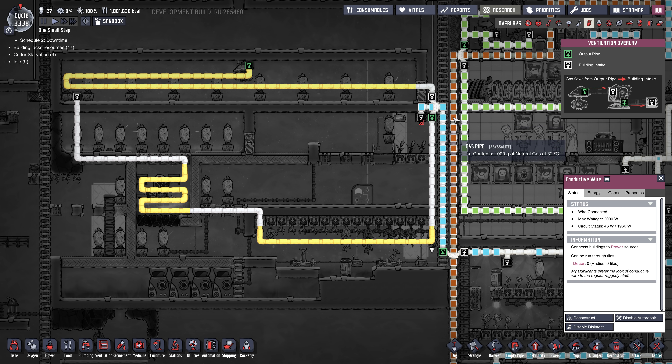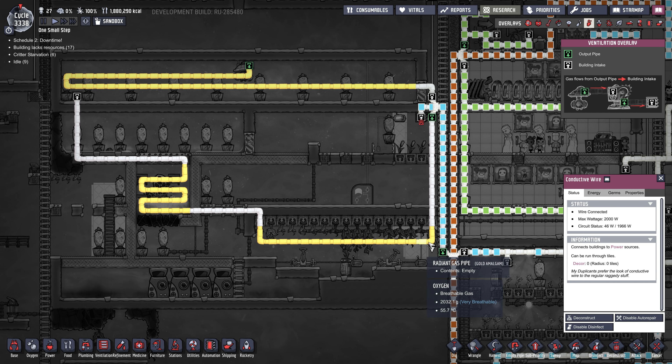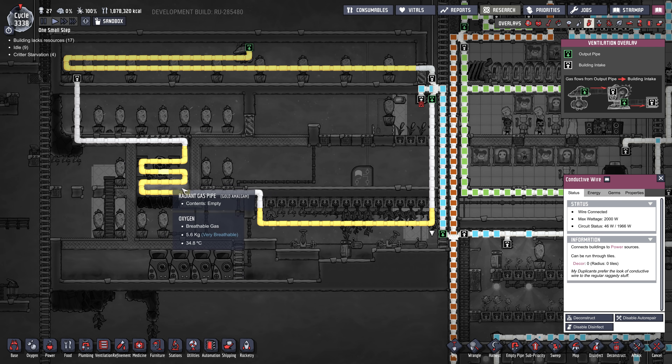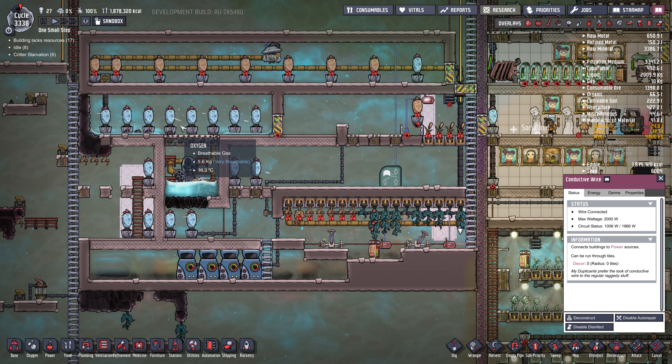That's connected to this, and I've got some wheeze warts in here — it's minus 60 in there. It just pumps oxygen through this little loop, comes down here, goes into radiant piping, cools this area down, and also cools the water a bit. But this is probably not necessary because all these wheeze warts keep it nice and cool.